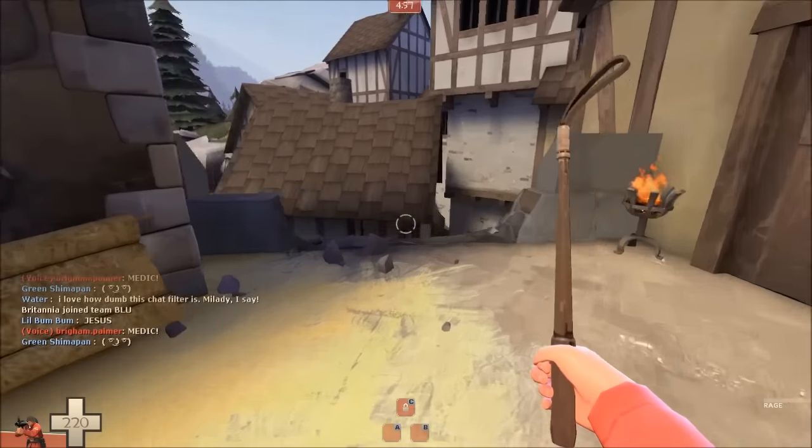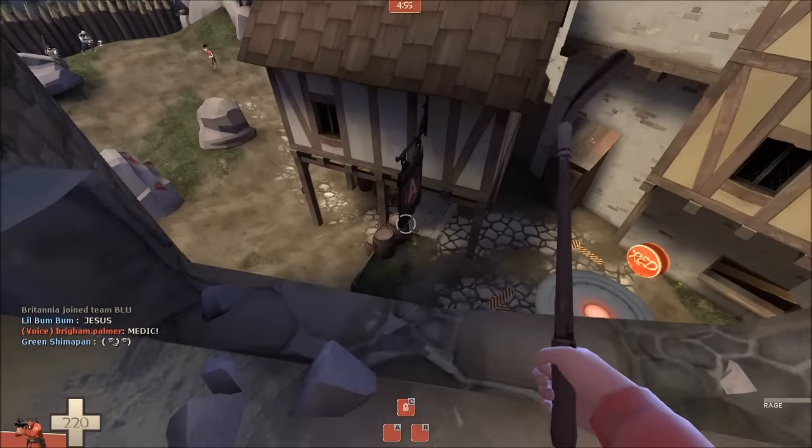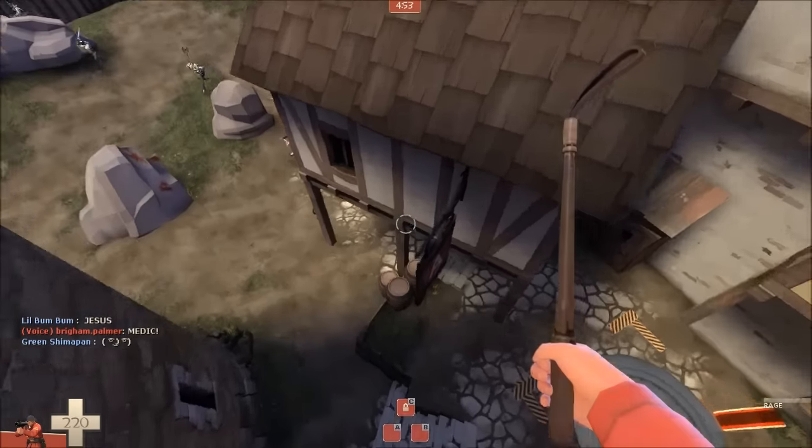Want to jump out of the castle without taking any fall damage? Go to the right side of the castle on the top floor, jump on top of the sign, and then jump down.